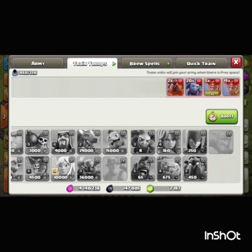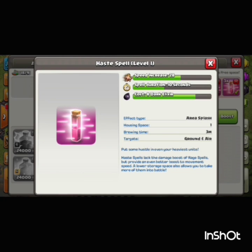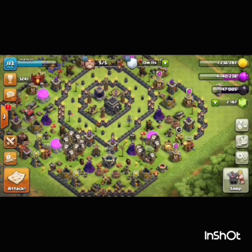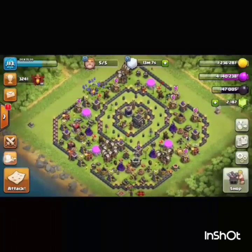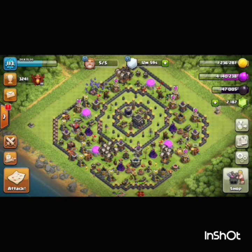As you can see, the haste spell training time and training cost is very much reduced to just one eighth dark elixir. So I would rather try the lava loon attack strategy with 9 haste spells. Let's see what they can do.